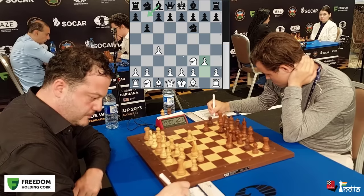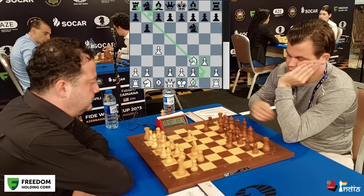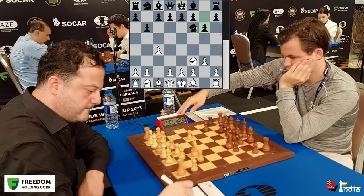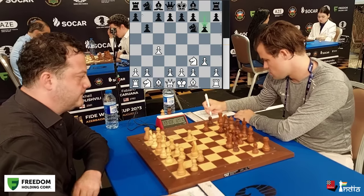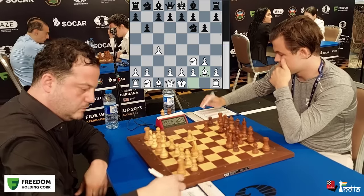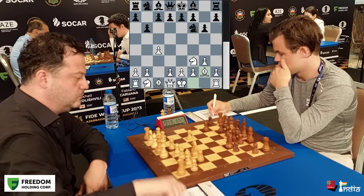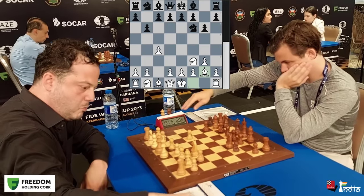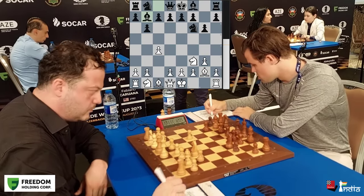Now when the bishop comes to b7, the other bishop will also go on that diagonal to counter it. Magnus goes g6 — the double fianchetto. Both bishops will be on the long diagonals. This is also known as hypermodern play. Bishop b7 — he develops his bishop.